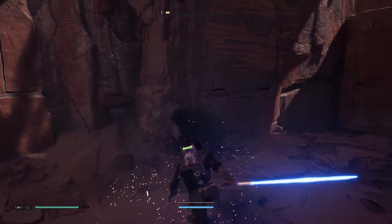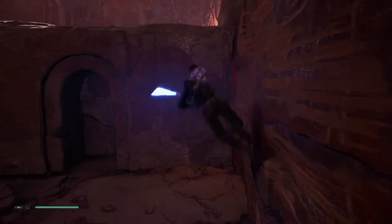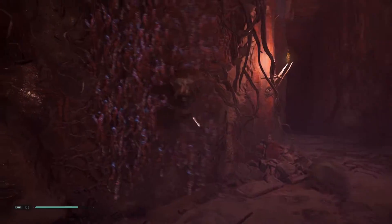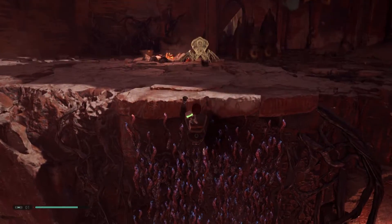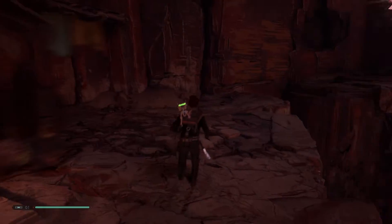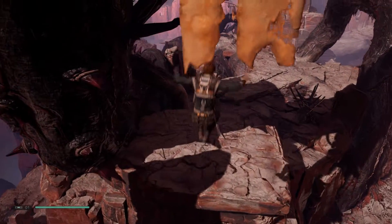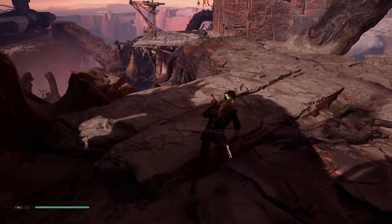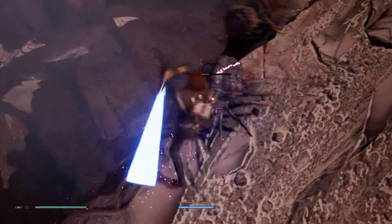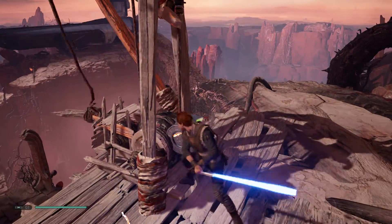There's one of these spider creatures here — they spit corrosive acid and are fairly difficult on tougher difficulties. Force run on this wall and jump up onto this ledge. There are more spider creatures here. After you defeat them, climb up this wall. You'll find another spider creature up here, and once you've dealt with that enemy, head to the right. Force run across this wall. There's a chest here you can grab if you want, then head in this direction and aim for the wooden platform.